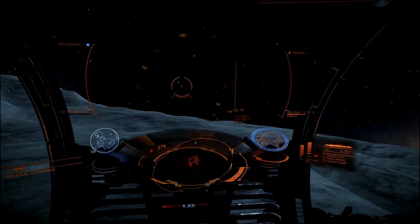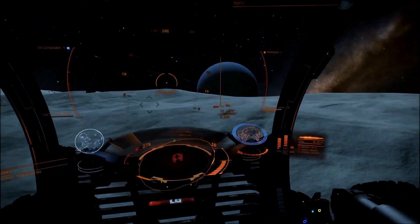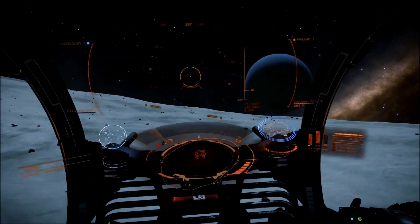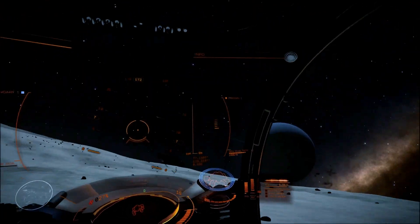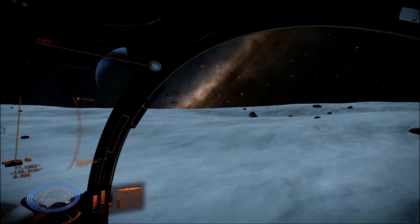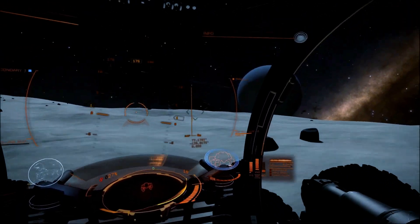Certain areas are more mineral rich than others. Certain areas are more prone to have structures. You'll get a feel for this as you start poking around on whichever planets you like to explore. For instructional purposes, I landed in an area that was mineral rich, so you guys could take a look at the wave scanner and see what that looks like when you're hunting for minerals.